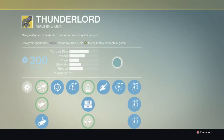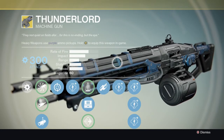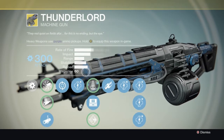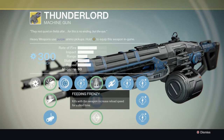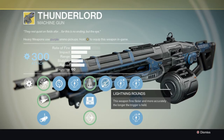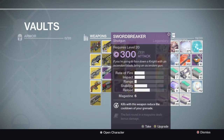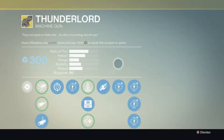Thunderlord is considered one of the best machine guns in the game. Its perks are Killing Frenzy, where kills increase reload speed for a short time, and Lightning Rounds, where this weapon fires faster and more accurately the longer the trigger is held down - which doesn't sound very good for PvP.